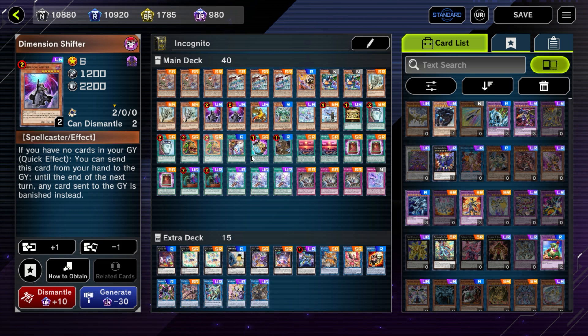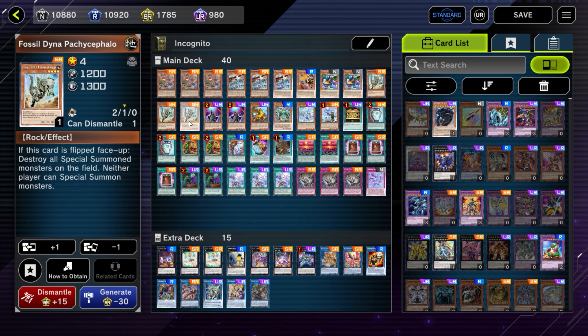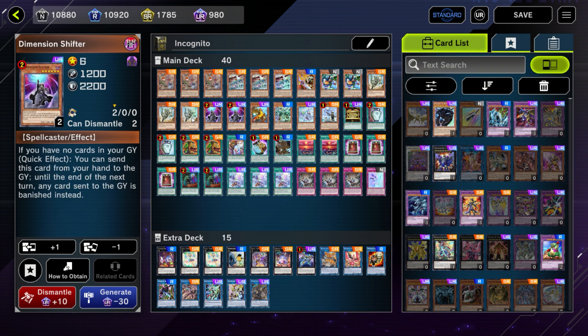We'll take a look at some different options you can sub in. You've got five flex spots here, in my opinion. I think Shifter is more relevant than Fossil Dyna still, but you can get away with not playing these technically if you wanted to.